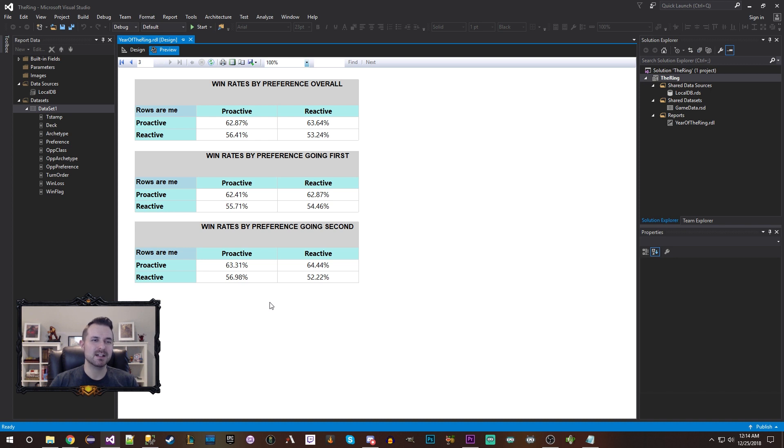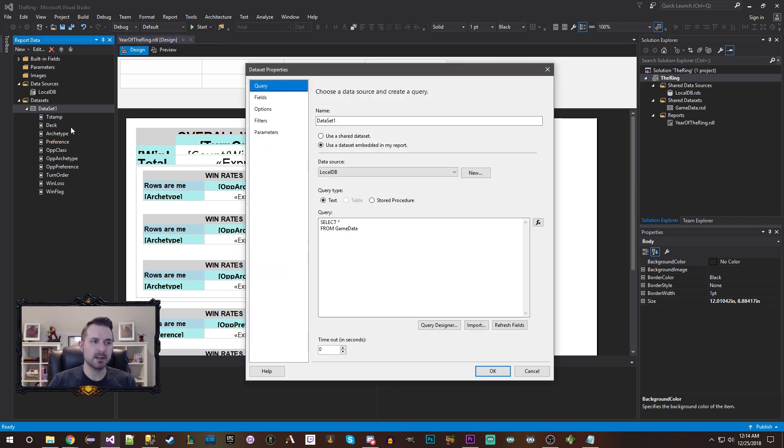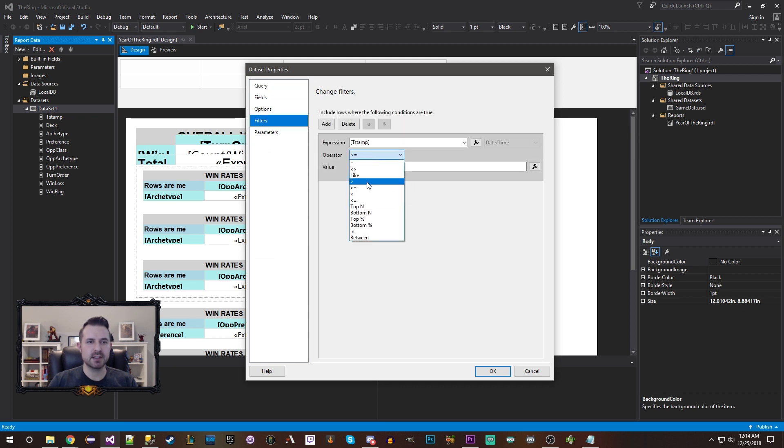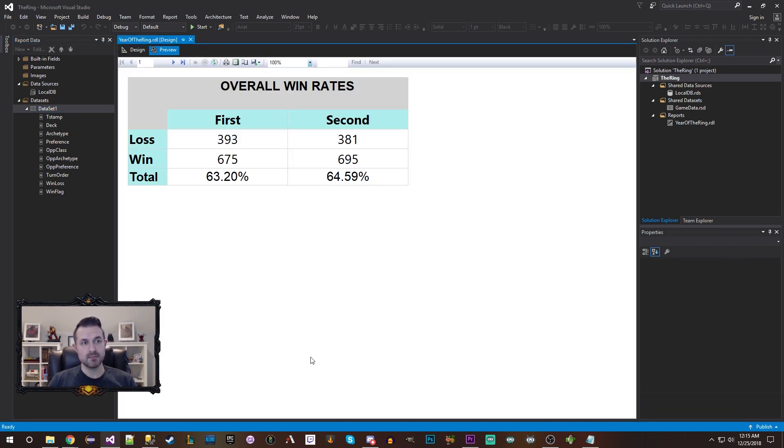That was 2017 — a simpler time when the power level of cards was not what it is today. I'm now going to apply the filter differently and look at only 2018. I expected to see what we're about to see: the margins have widened. Whenever the power level of cards increases, it's going to exacerbate known issues. There's no question that between Forgotten Hero Collection and Houses of Morrowind, the power level increased pretty drastically in 2018 compared to 2017.